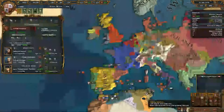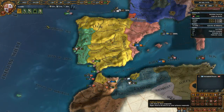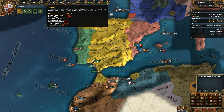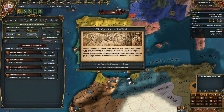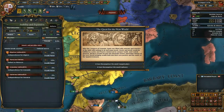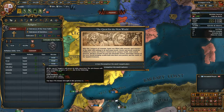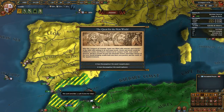If you want to know your colonial range... we have some big negative stability right now. This gives us severe penalties - especially the national unrest plus 4 is bad and the legitimacy is also bad. It's not that expensive to fix actually. Religious unity gives us some penalties and we'd have too little power to convert these provinces that are in Africa and Granada.